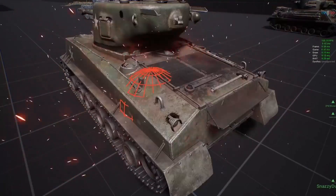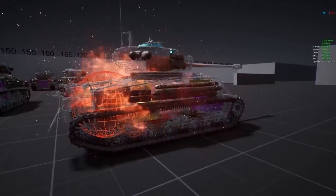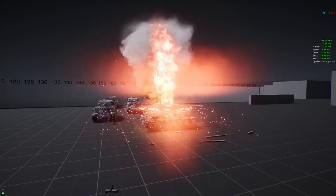Fires are quite interesting. When a fire starts, it will slowly grow in size. When the fire becomes big enough, it will spread to nearby components, damaging them and repeating the process. This will continue until the fire spreads to the ammo box, at which point the tank will be destroyed. "I can't believe it — they destroyed my beautiful Tiger!"